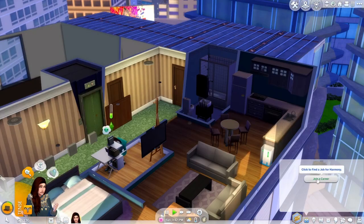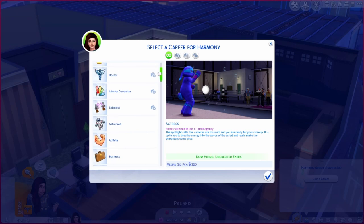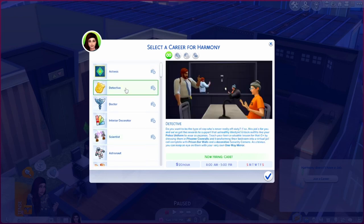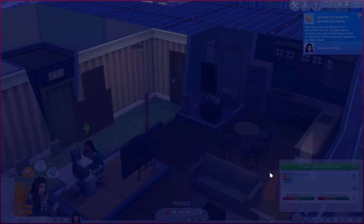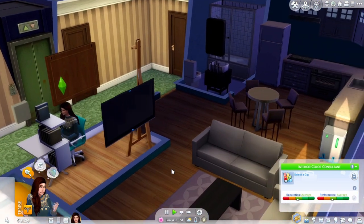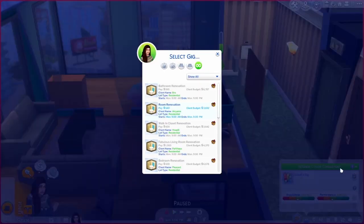You know what we should do is find a job for her. I kind of want to do an active career so I can go along with her. It could be scientist, detective, doctor, actress, or we could go with the interior designer route. I think I'm going to have her be an interior decorator because I actually really like Dream Home Decorator — it was one of my favorite packs. I honestly enjoy making over houses.